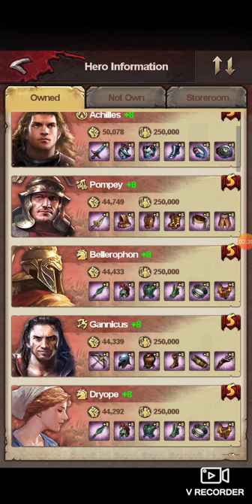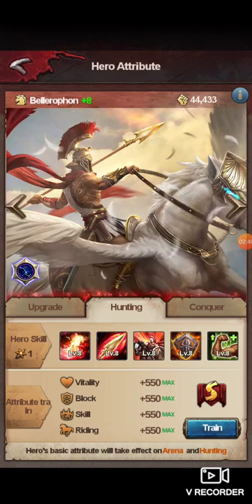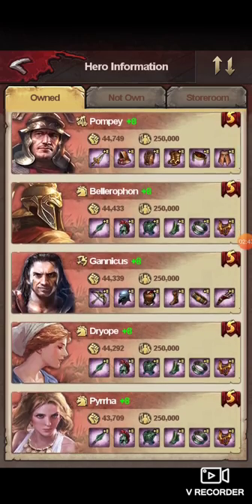Velirifon is the top damage out of the entire game — number one horse, number one everything. You can use him as a tank, so I would definitely max all four of his stats to 550. Gannicus is your second highest archer damage, so you're going to want to train Gannicus.